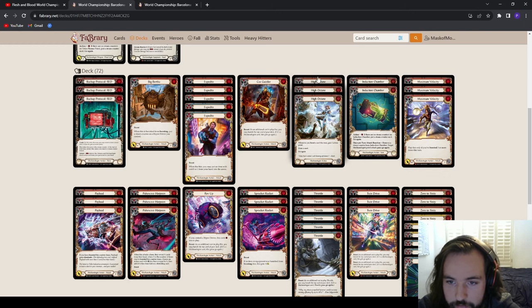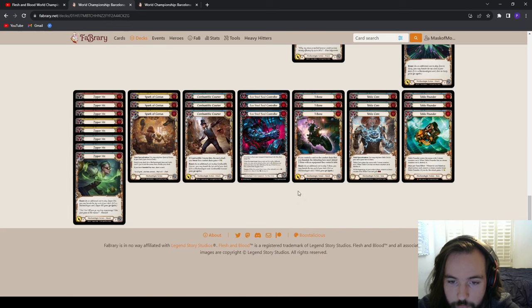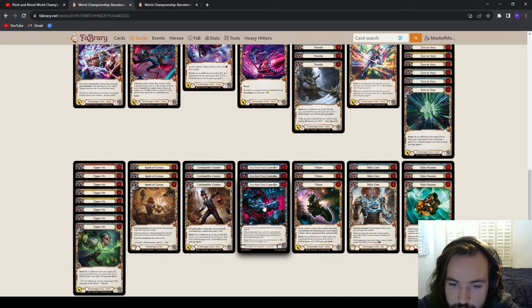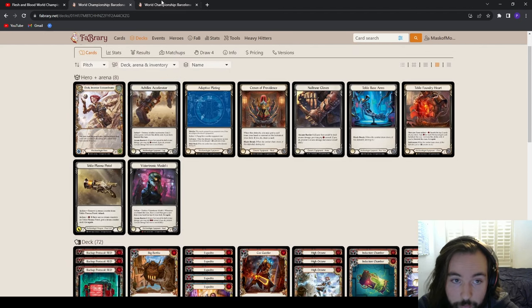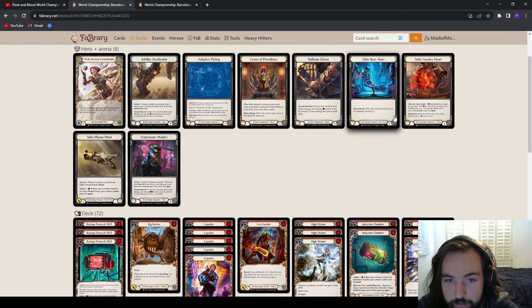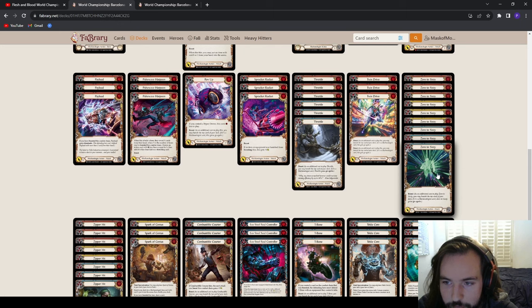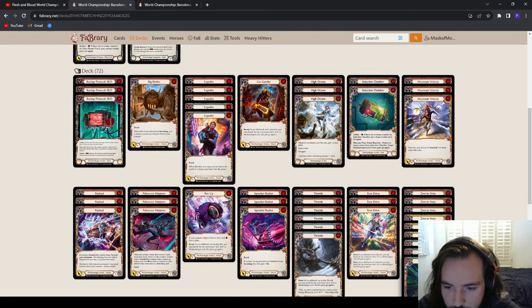Looking at some new considerations with the new set, he's playing High Octane, Max V, Twin Drive — more of a mid-range boost deck. Specifically, he's playing Teckle Base Arms with Evo Steel Solo Controller in the arm slot to put more six-powers back into his deck. This is probably targeted at the Dromai matchup, to recycle those six powers because Adaptive Plating and normal arms really don't do anything versus Dromai. You really don't give up much to play this blue in the blue slot.